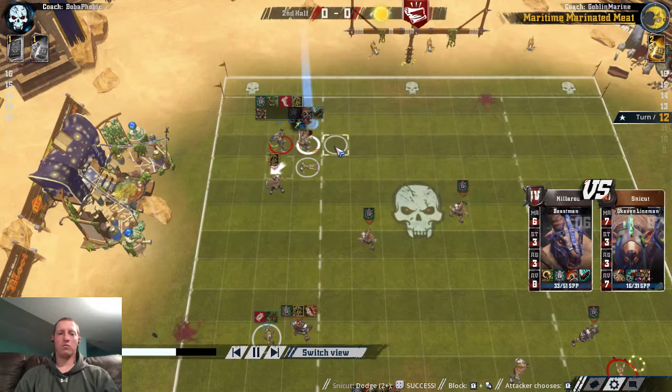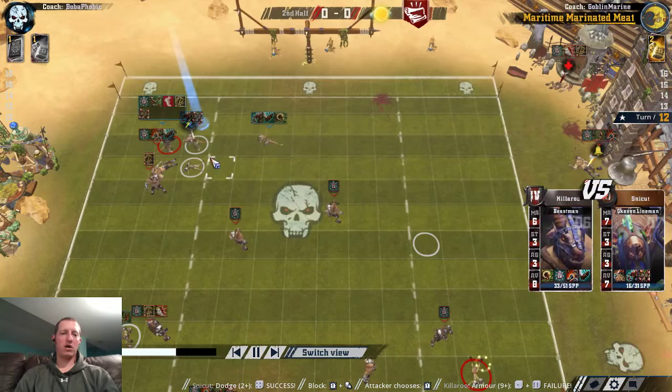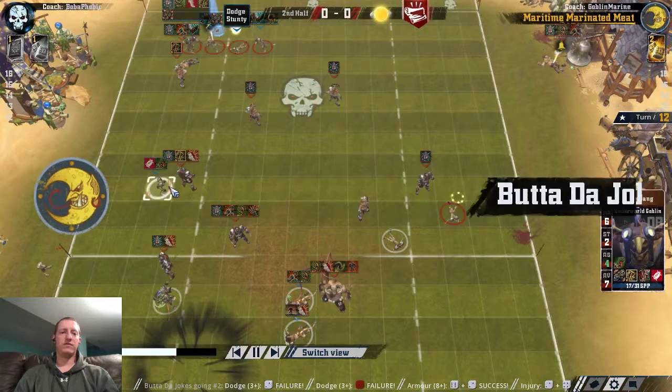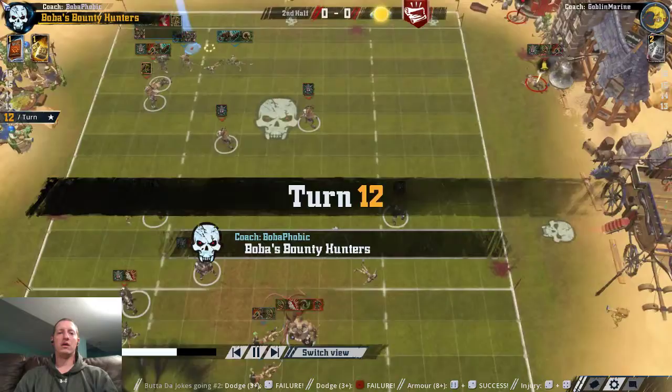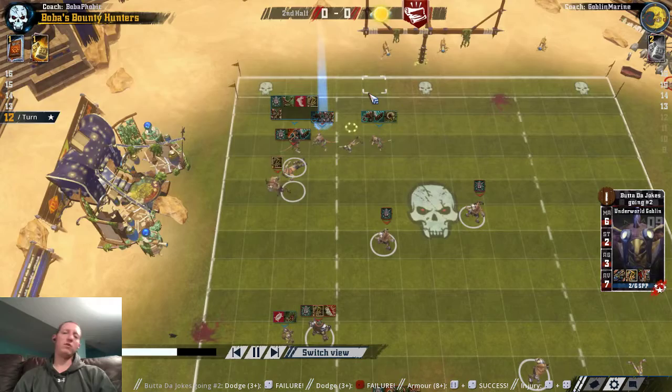So now the play is: goblin goes one, two, three, GFI — that's the play. I'm going to try and cover the ball, the goblin's going to go one, two, three, four. I should have moved this guy first — would have been smart to have another goblin back. And I rolled a two and a one — so that's unfortunate. But that was the play. I got a one-in-nine, then another one-in-nine, then a one-in-six — one-in-thirty-six. And I still had the re-roll. So that was the play.